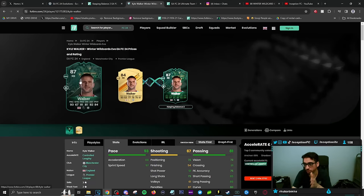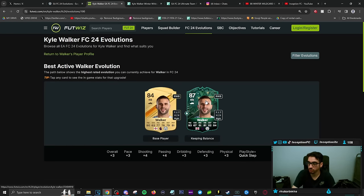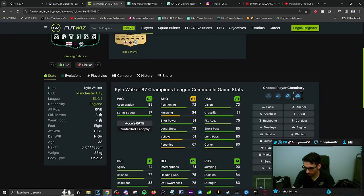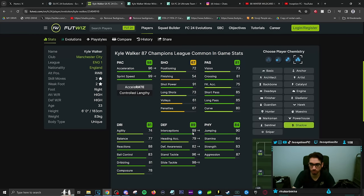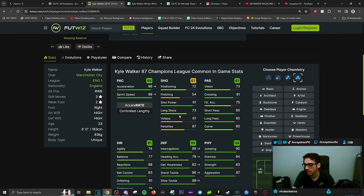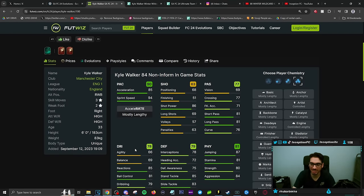For Kyle Walker to start off, this is a really, really big improvement. The reason why it's a big improvement is because this card is a lengthy player. If you go to the evolutions and look at Keeping Balance — the upgrade he gets — you could either go in the direction of keeping him on lengthy with the anchor chemistry style, or give him a shadow, depending on how your tactics are set up. You do give him a pretty significant boost in interceptions and physicality, but it's the massive agility and balance boost that's really key here — from the rare gold it was at 66, 69.